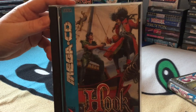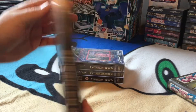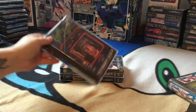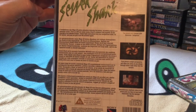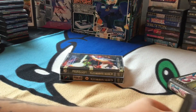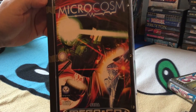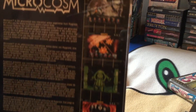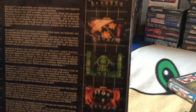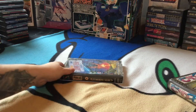Next up we have Hook - this one's not so great, it's an average action platformer. Another not so great one - Sewer Shark. Again, another FMV on-rail shooter. And then Microcosm - originally released on the Amiga CD32 I do believe. It's not a bad game, quite a good concept - shooting viruses inside the human body.